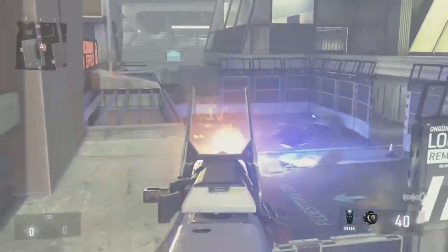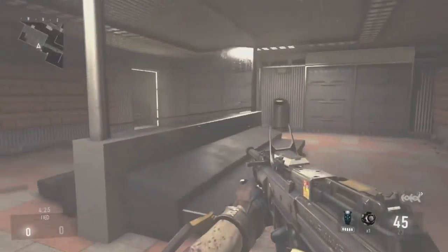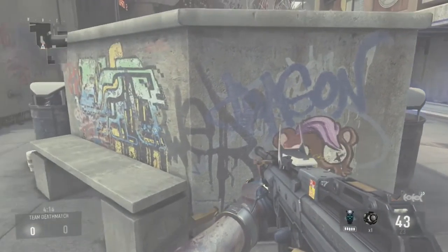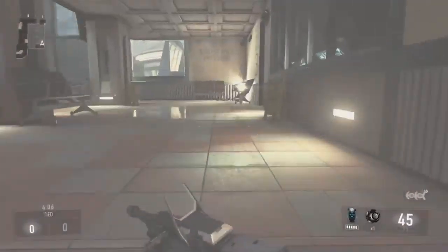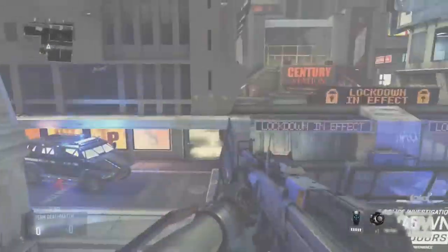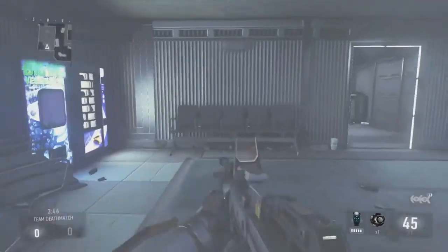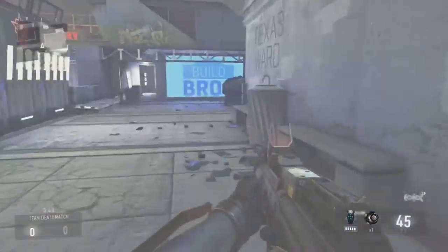More graffiti as you can see, and there's a police car over there. Let's go check in here — nothing much. This graffiti is freaking awesome, beast. Another machine, and a soda machine. There's nothing much here — you can jump, shoot, and look for where the enemy is.